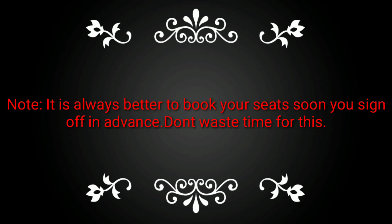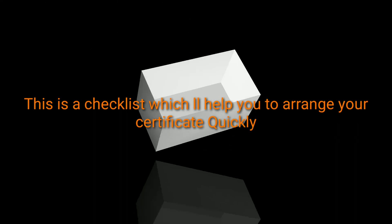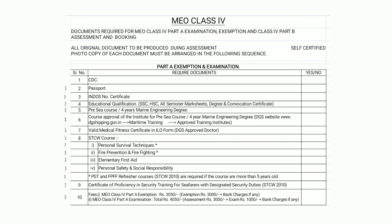It is better to do the High Voltage course together with your sign-off. It is advisable to book seats online in advance and complete the courses as early as possible. This is the checklist for MEO Class 4 Part A and Part B assessment.